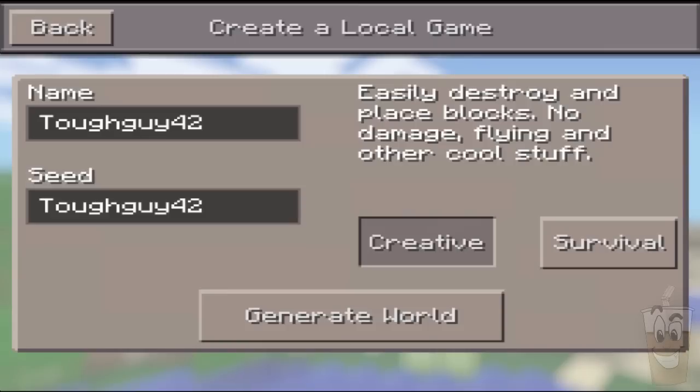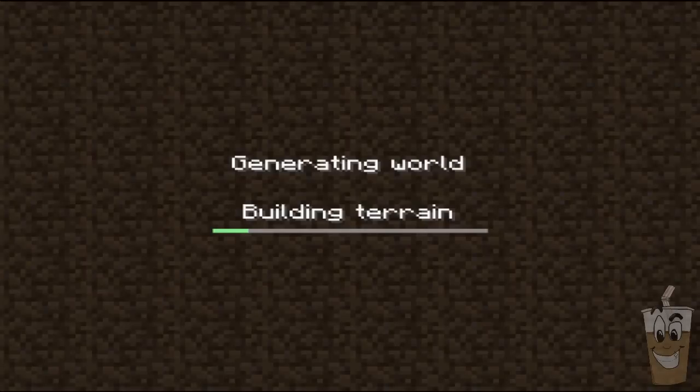What's up guys, JFM here. I am back doing a seed review of 'Tough Guy 42' — all one word, just caps in the first T. This is an awesome seed; it's very unique to say the least. It's very flat except for one part which is really cool, so it's awesome for building and exploring.